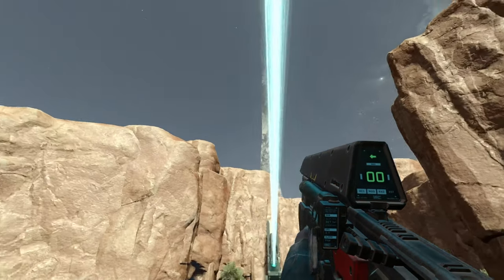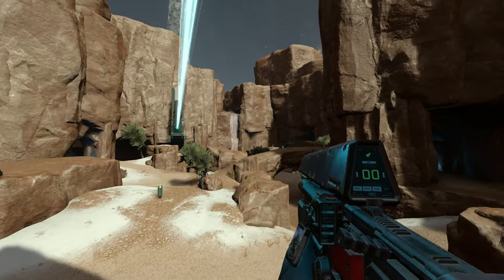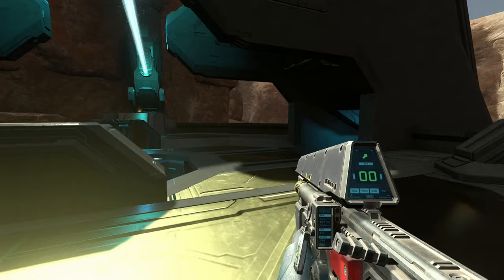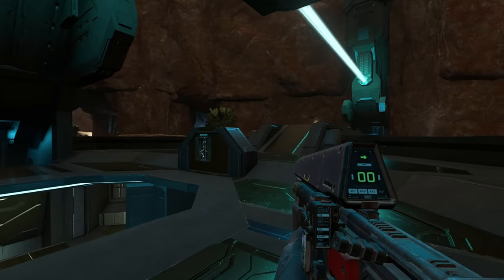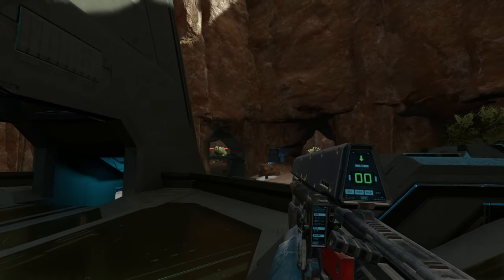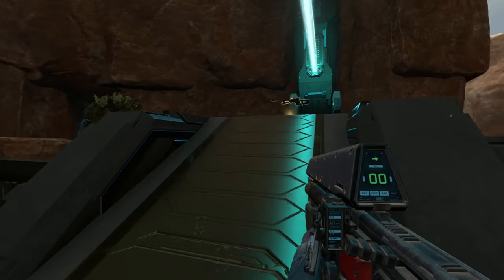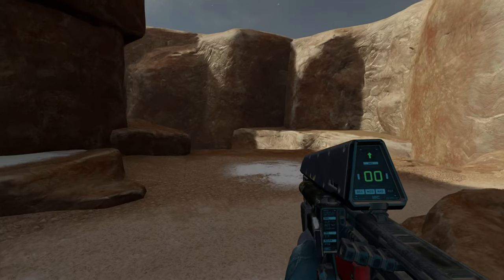First of all, you see this huge structure with this beam light going to the next one over there, which is awesome. This map does include a whole bunch of different vehicles because it is a BTB map — so it includes race vehicles, banshees, warthogs, rocket hogs, ghosts, as well as a variety of weapons. Right here you can see the sniper on the back, and on the other base over that way you'll see another sniper.